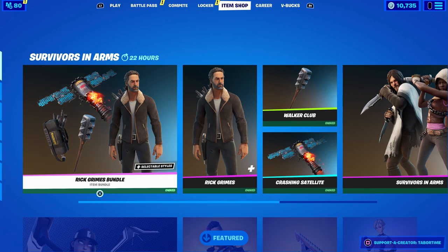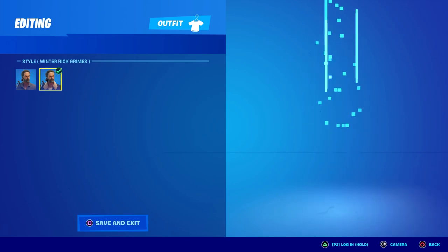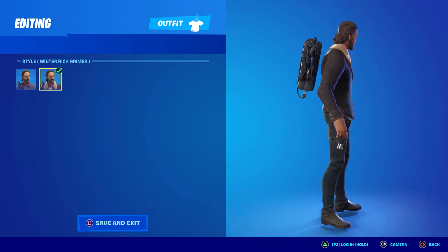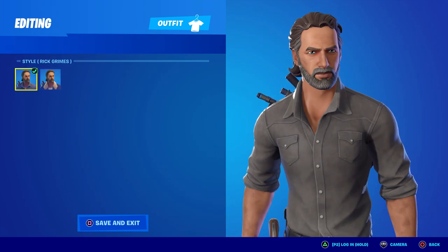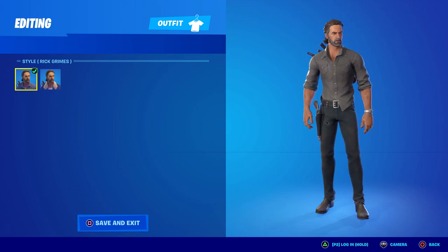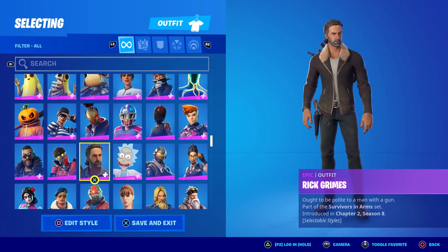Here are the two styles: regular Rick Grimes and winter Rick Grimes. I think these are from Season 8, when he wears an awesome bomber jacket with fuzzy fur on the top. This is just a classic, awesome-looking Rick Grimes. He's not going to be flashy, not going to glow, not going to have any animation — he's just a tough-looking guy you wouldn't want to mess with.